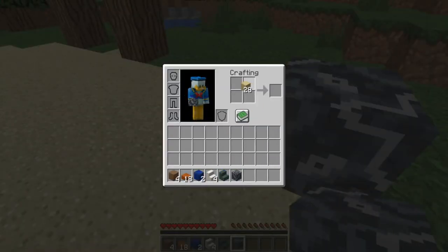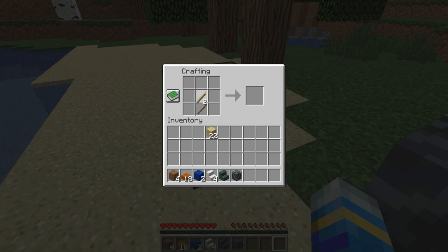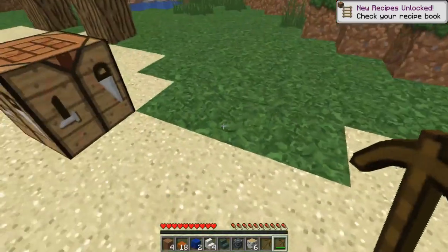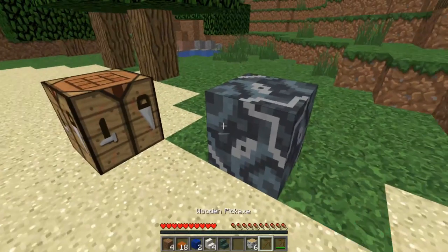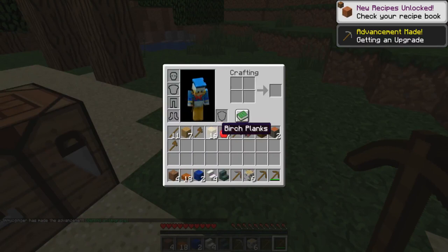I'm going to make a pickaxe really quick since we got all that wood. Let's make two of them. And then after we break this, we're going to break all of these blocks and see what they give us. Oh, that's actually pretty good — some food. Sand gives us pretty much food and wooden items. I don't know what that's from, but I like it.